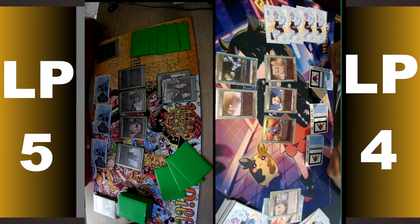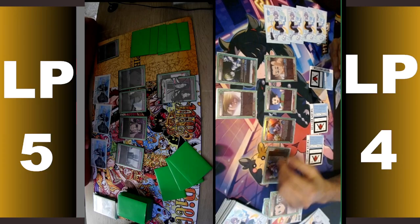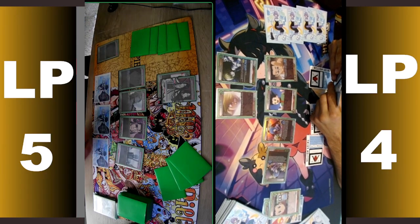And it looks for characters only. So it says: look at the top four, reveal up to one character, add it to your hand. If the revealed character is one AP and you have the energy, you may play it active.